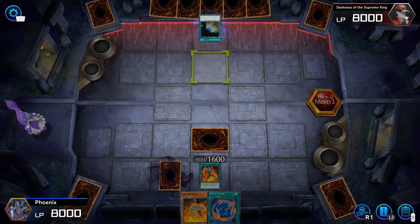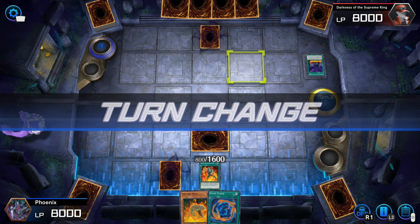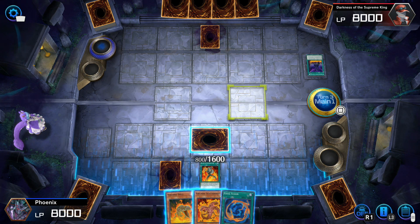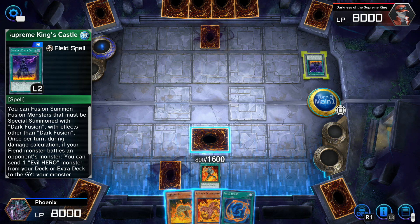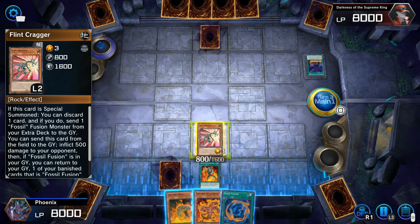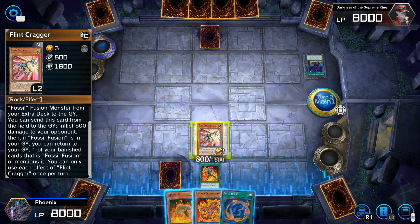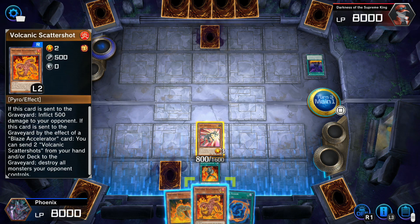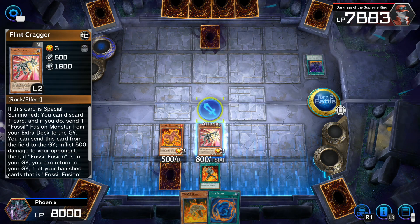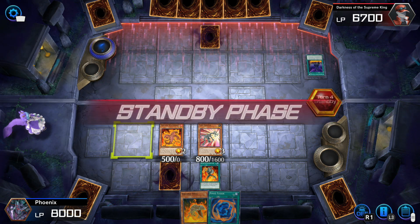This card might come in handy if we go up against something that's, like, absurdly OP. All we have to do is just blow it up. I don't think we have many good cards in this deck, but we'll see what we can do. If this card is special summoned, you send one Fossil Fusion Monster from your extra deck to the graveyard. You can send this card from the field to the graveyard to deal 500 damage to your opponent. Then if Fossil Fusion is in your graveyard — well, Fossil Fusion's there. Let's do this little damage, why not? We just have, like, negative damage. God, this is going to be a painful game, I can see.